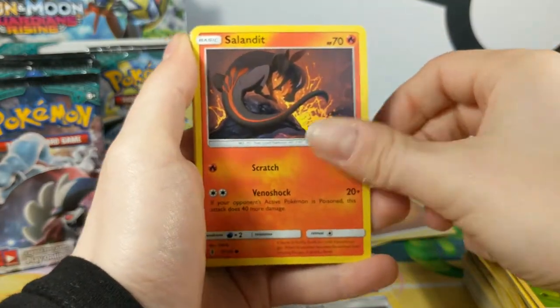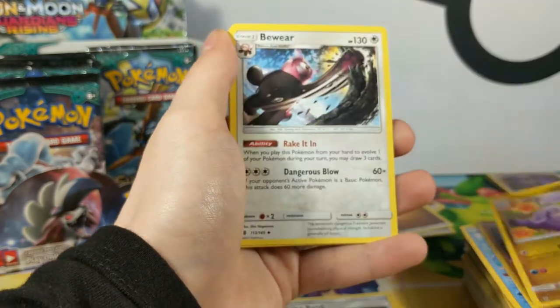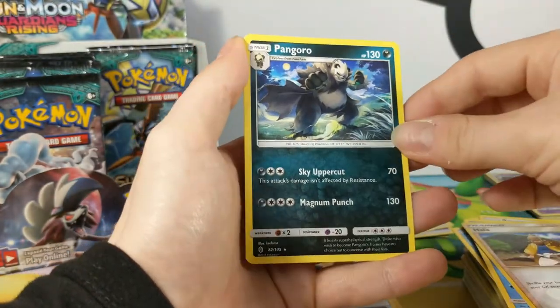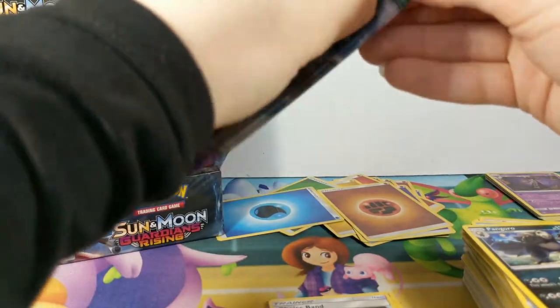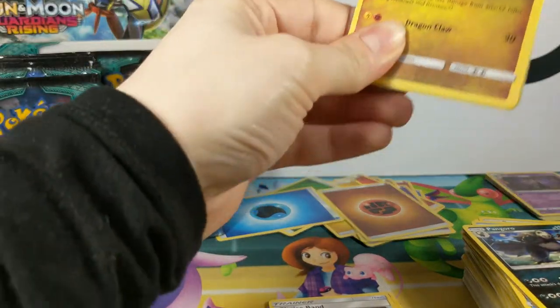We have Salazzle, Stuffle, Slowpoke, Wishiwashi, Nosepass, Sliggoo, Bewear, Alomomola, another Harla, and a Pangoro. Always takes so much energy, this Pangoro — I've always noticed. There's one more full art to get in these because if you get a trainer full art, you can get a normal full art too.